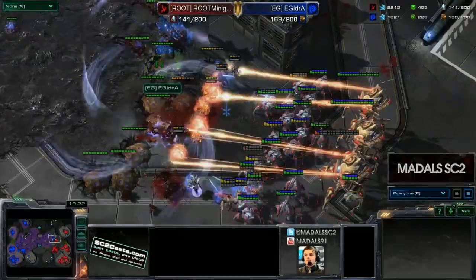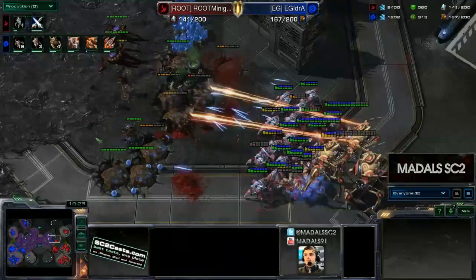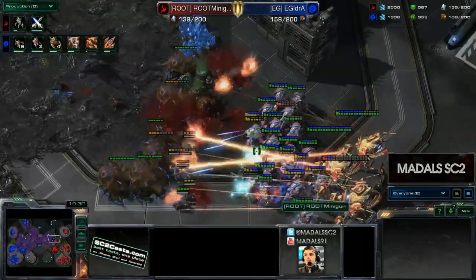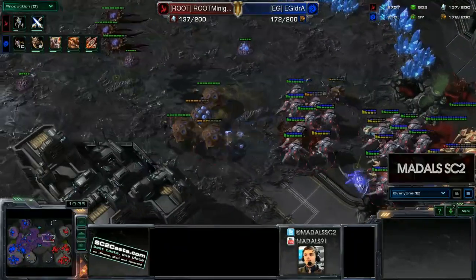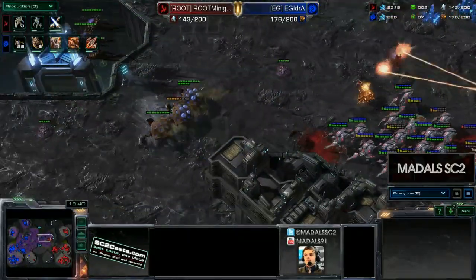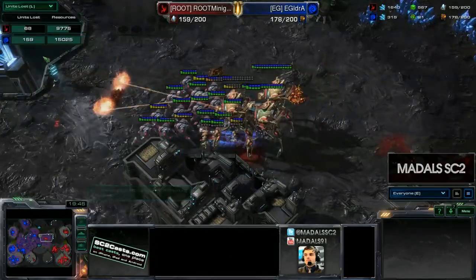That in itself was brilliant play out of Minigun, and he seems to be in a fairly comfortable position now. We see the probe transfer going up to that fourth base, which is heavily defended with cannons, and a lot of units resupplying. The Ultralisk Cavern is also on its way through, with more Swarm Hosts being added in. There's no Overseer for Idra above his Swarm Hosts, so the Observer is going to be able to pick off Swarm Hosts if it does come over and grant detection — that's possibly a little oversight in Idra's play there.